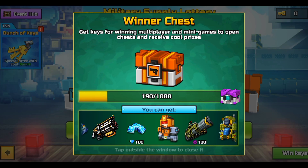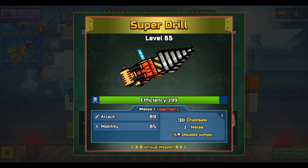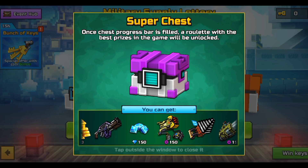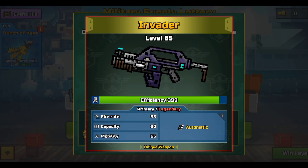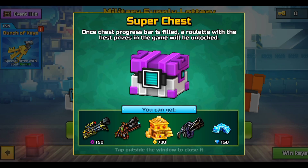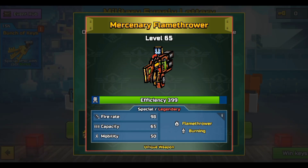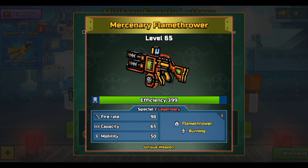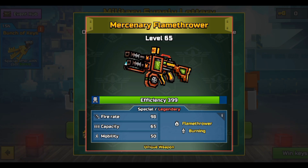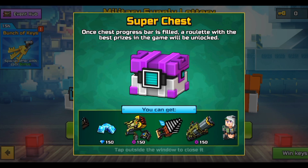Next up we have the Super Chest. We have the Super Drill — just an ordinary melee, not too good, not too bad. The Invader is a primary with very high fire rate, and the fire rate is really good. The Mercenary Flamethrower is just an ordinary flamethrower — a common weapon in PixelGun. Flamethrowers aren't that good anymore, so I wouldn't say it's the best.